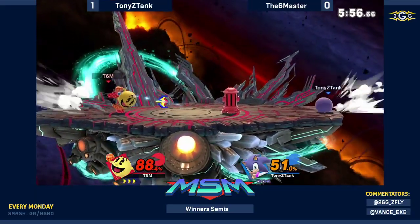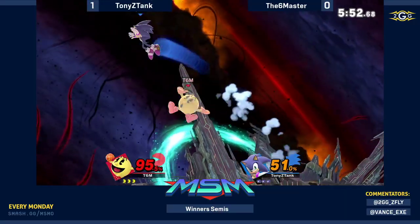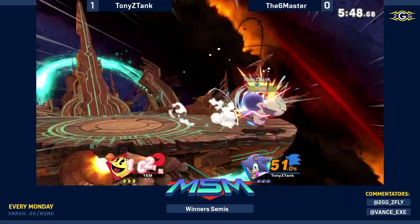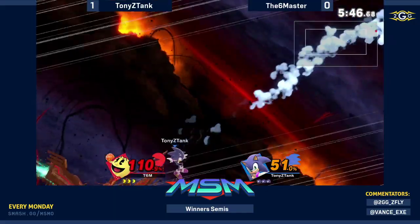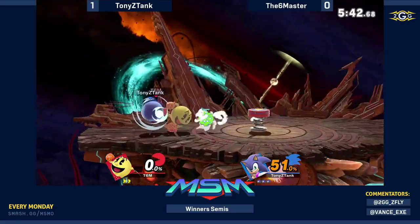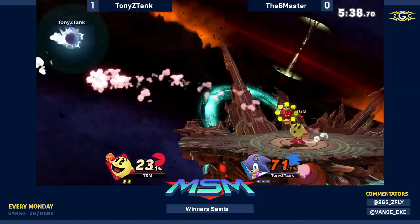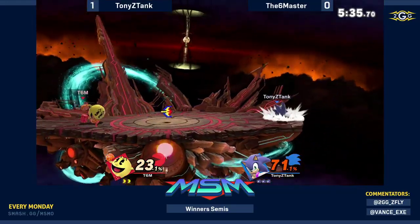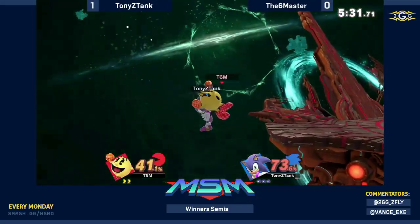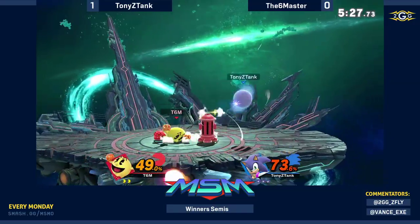He may not have gotten the punish, but it's worth putting out there to let Sonic know: okay, you can't come around here as much as you'd like to. There's a spin dash — getting the jump hit and connecting to a forward air to take the stock. Tough spot for T6M, because he was stuck in the animation calling for the charged fruits off stage, and Sonic just has the speed to immediately meet you off stage and go for an aerial.